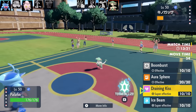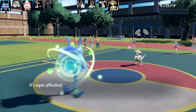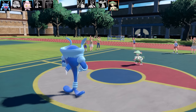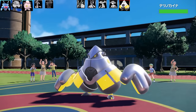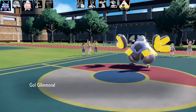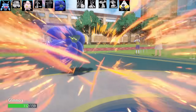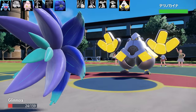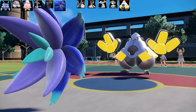Now Palafin comes in to activate Zero to Hero, transforming it in both stats and appearance — making it one of the strongest Pokémon in Generation 9. I ran a special set to nerf it a bit: Boomburst, Aura Sphere, Draining Kiss, Ice Beam with Throat Spray, max Speed, max Special Attack, Timid nature. Iron Hands comes in next.